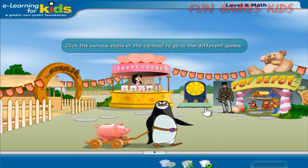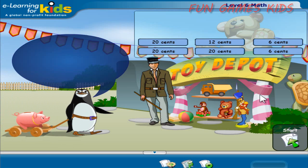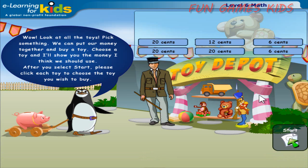This is the menu page. Click the various stalls at the carnival to go to the different games. Wow! Look at all the toys! Pick something! We can put our money together and buy a toy. Choose a toy and I'll show you the money I think we should use. After you select Start, please click each toy to choose the toy you wish to buy. Click Start.